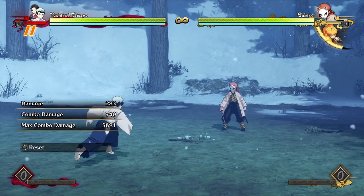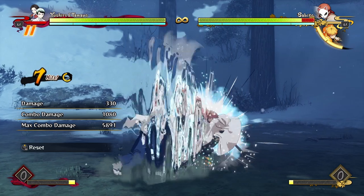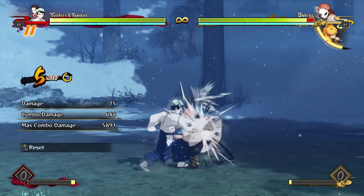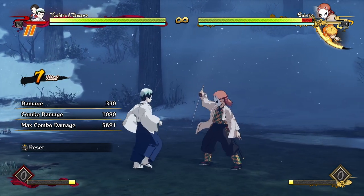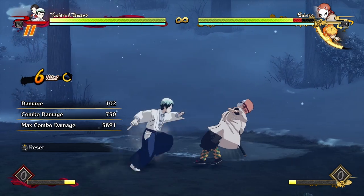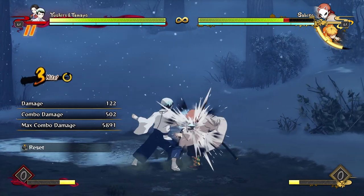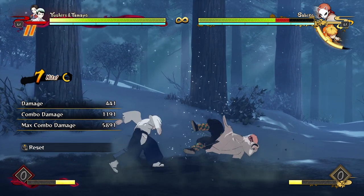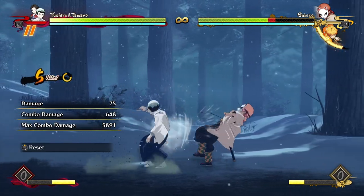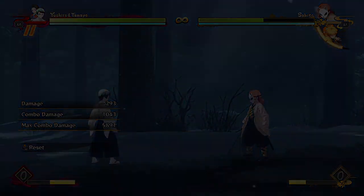Let's start off with his buttons. His regular attack string doesn't do much damage — that's going to be kind of a theme with Yushiro. It's not awful but it's pretty low damage, kind of Shinobu-level low damage, and it takes quite a long time so you're not really going to be doing much of this attack string. Same thing with his down attack string — barely more than his regular attack string. His up attack string is also something not really useful.